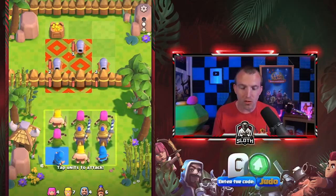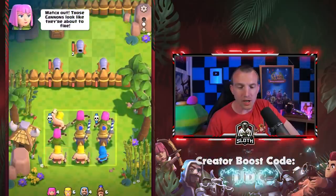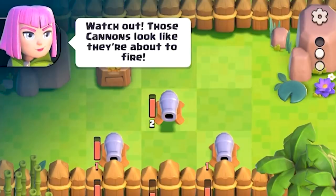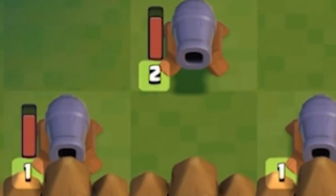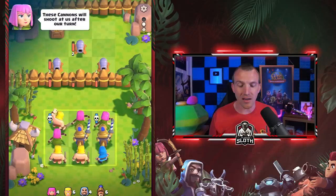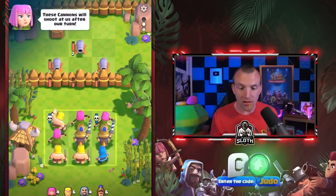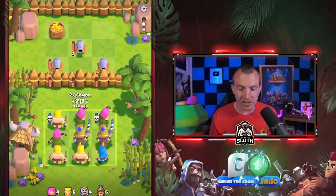Each troop is different — it's up to you to use them efficiently. I think I want to use this wizard. Did a little bit of damage. Watch out, those cannons look like they're about to fire. You can see the number one next to the cannons — the number next to the enemies counts down to their next attack. The skull next to the Barbarians means my Barbarian and Archer are going to get taken out.